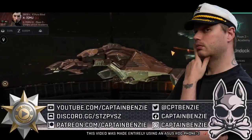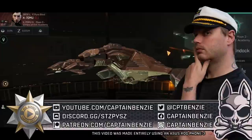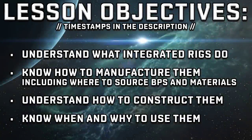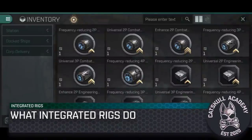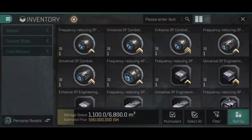All that said and done, let's jump right in to talking about integrated rigs. Perhaps the most direct way to explain what an integrated rig is: it's a single rig made up of multiple combined other rigs, at slightly reduced effectiveness. In short, if you've ever wanted to put multiple rigs into a single rig slot, this is the system that allows you to do so.